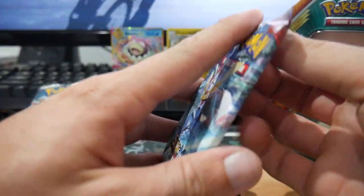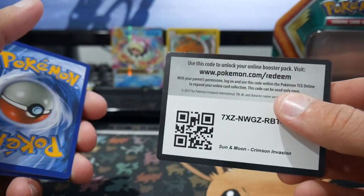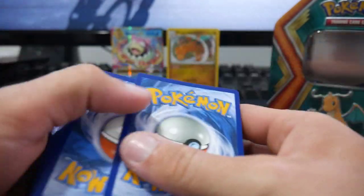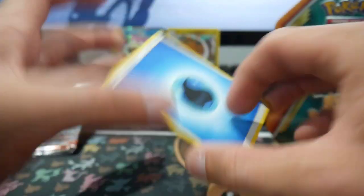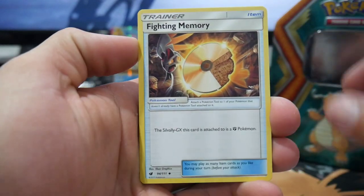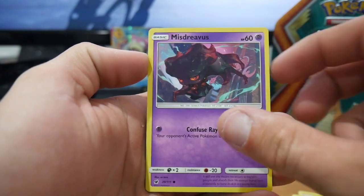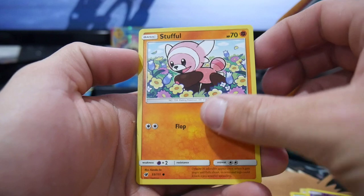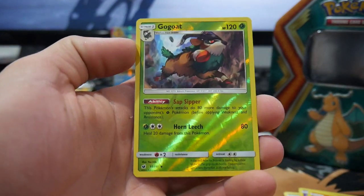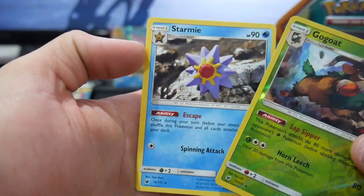We're saving Burning Shadows to last; we'll go Crimson Invasion next. Here's a code card — let me know in the comment section below if you guys got that one. We've got a Water Energy, a Fighting Memory, a Lolan Graveler, Imolga, Shelmet, a Mystery Vivas, a Cacnia, Geodude, a Stuffle, GoGo which is a Rare Reverse Holo — so not bad — and a Starmie Regular Rare to finish off that pack.